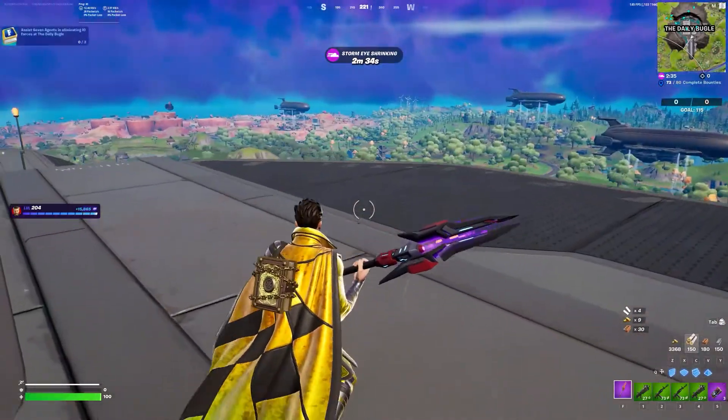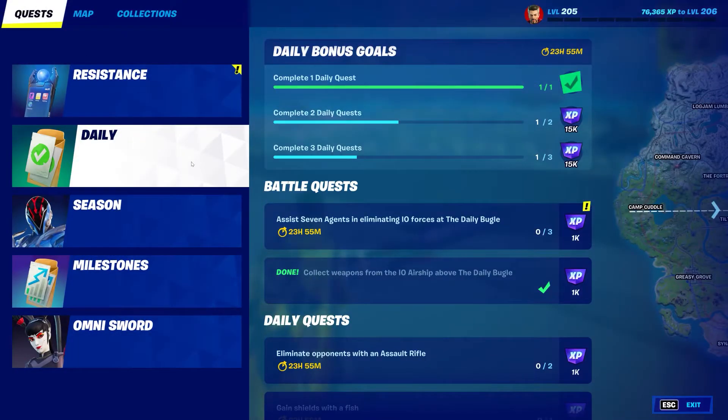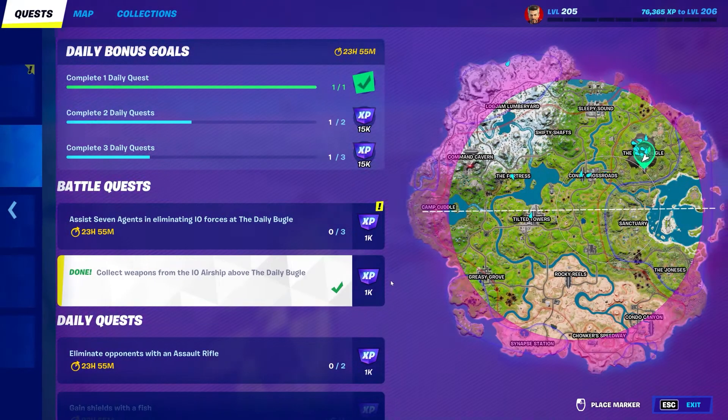So that should be that simple, right? Easy day. It is done. So now go fast daily — the battle quest is done. Team Rumble, best spot to do it.